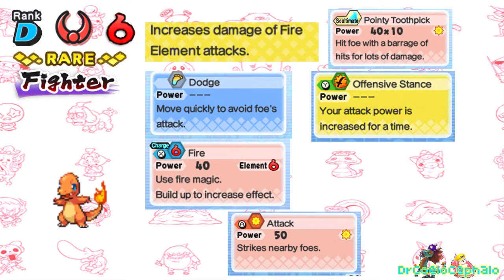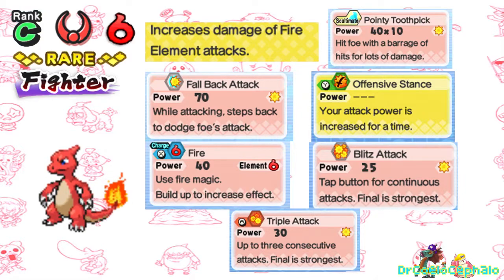Moving on to another beloved starter, we have Charmander: D-rank, Brave Tribe, Fire Attribute, Rare, Fighter. There's no equivalent to Solar Power in this game, so we're just going to give it a passive to increase its fire damage. It gets Dodge to avoid incoming attacks, Offensive Stance for a power boost, and Fire so it can use fiery magic attacks. Giving it a multi-hit physical attack Sultimate seemed appropriate so it could use a claw animation. Up next is Charmeleon at C-rank — we replace Dodge with Fallback Attack, add Blitz Attack as another move option, and change its normal A-button attack to Triple Attack, because Charmeleon's Pokédex entry says it uses its claws to fight.